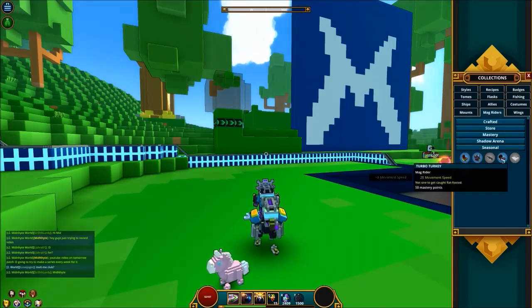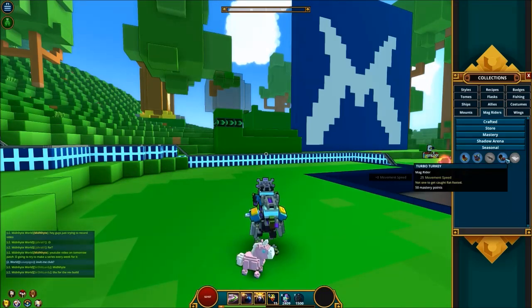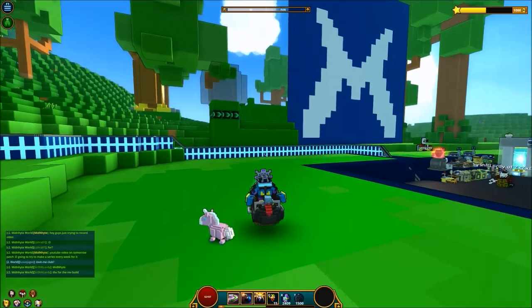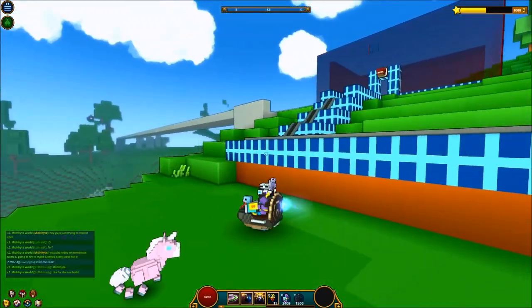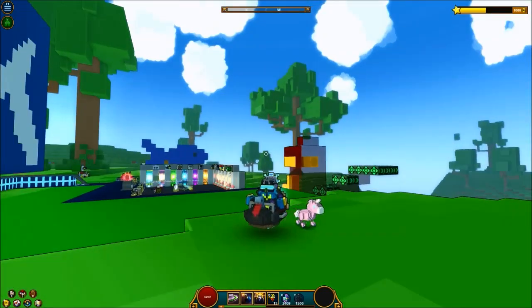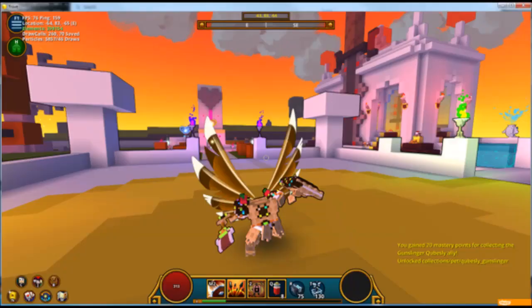The last item to talk about here is the Turbo Turkey Mag Rider. I'm gonna go over how to get all these items in a little bit, but here's a preview of how the Turbo Turkey Mag Rider looks riding around — pretty chill little mag rider. The final thing to collect is the Turkey Topia Wings. Unfortunately they were not unlocked in the PTS, but you'll get them for free if you ever made a purchase from Trion.